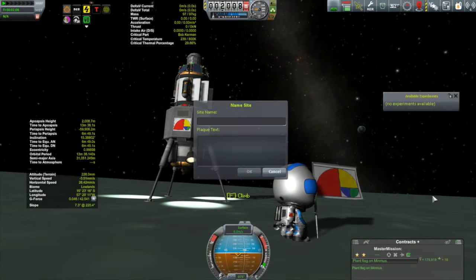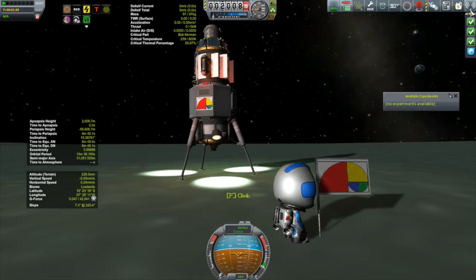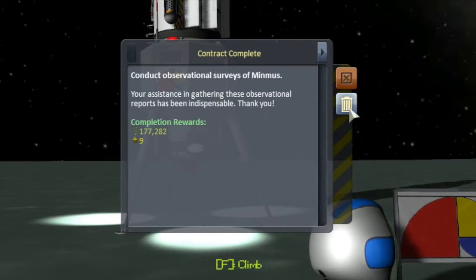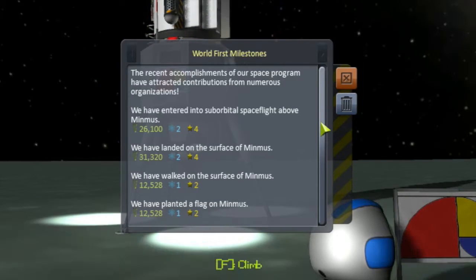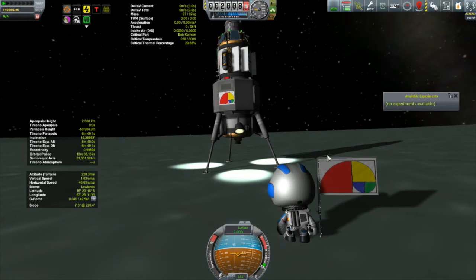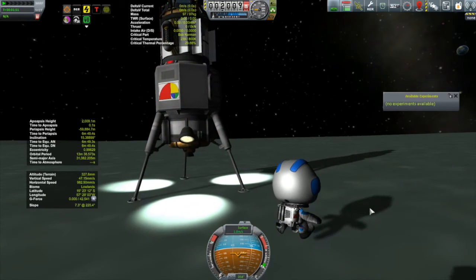That's screenshot worthy. Flag time - plant flag - there we go. The flag is planted. I always find it unpredictable which way they turn when you plant flags. This is Kegel 1 - the same vehicle that landed on the Mun a few episodes ago. The caption: 'Mm, Minty.' Everyone always thinks Minmus looks like ice cream. Now the contract completions for all those crew reports are coming in. Milestones: entered suborbital flight above Minmus, landed on the surface, walked on the surface, planted a flag on Minmus. I also got milestones earlier for doing a spacewalk above Minmus and a crew transfer above Minmus.